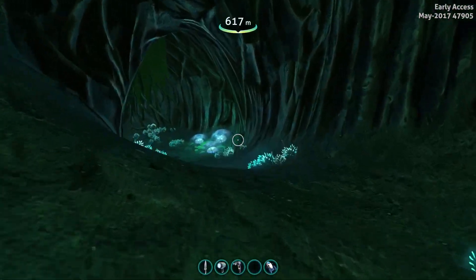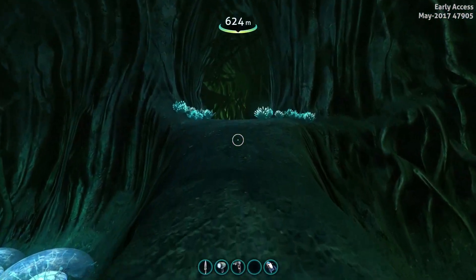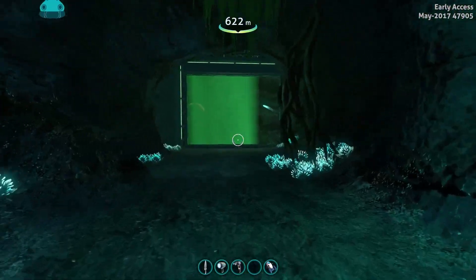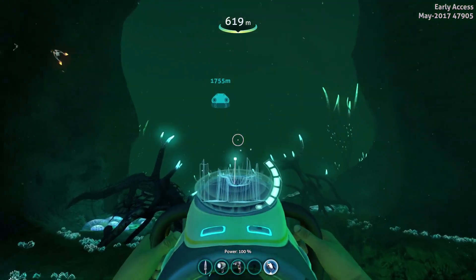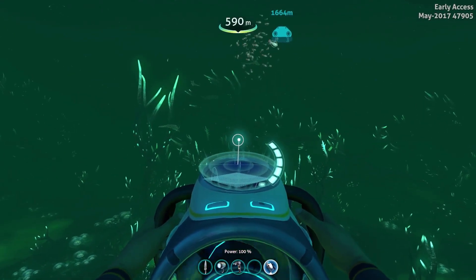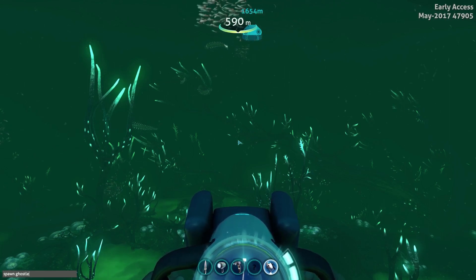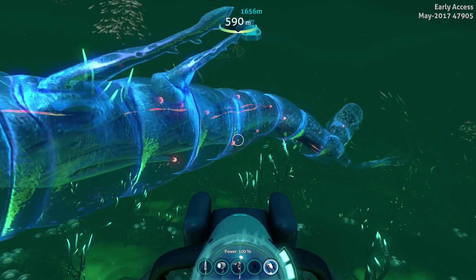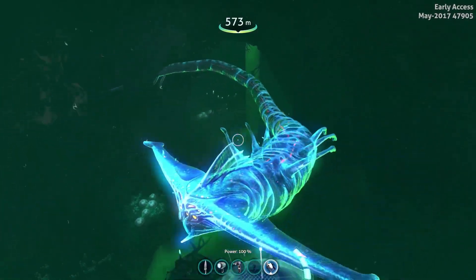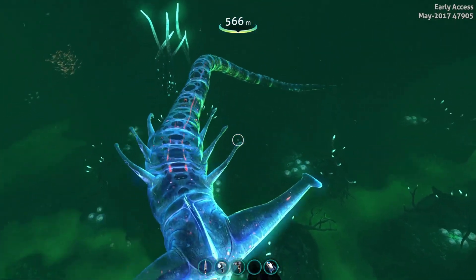The ghost leviathan has had some changes. They've upped the size and changed the animations for the tail — they added a trail manager. We'll spawn it in once we get out into the open. The developers mentioned on Discord that even though the ghost leviathan was initially made for the lost river, they don't know if they can have it spawn there because of its size. It is now actually bigger than a reaper and longer than the sea dragon, though the sea dragon is still chunkier.